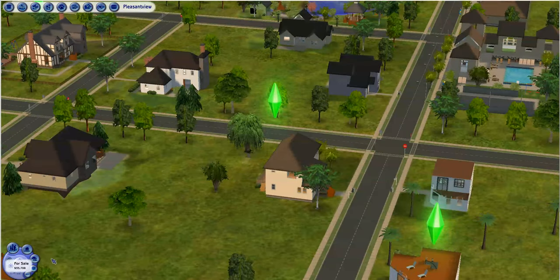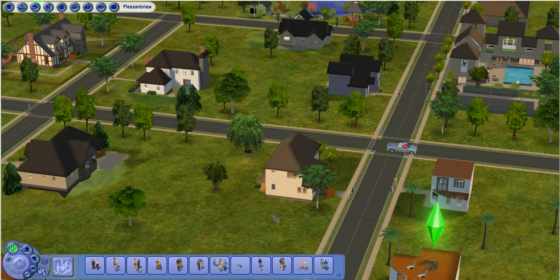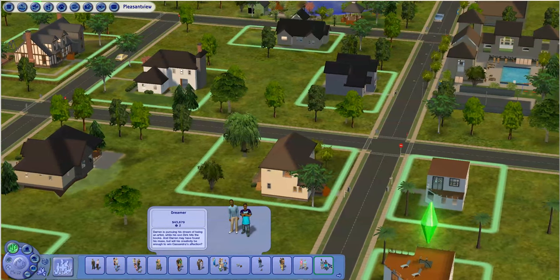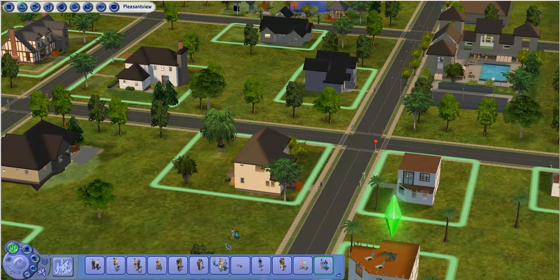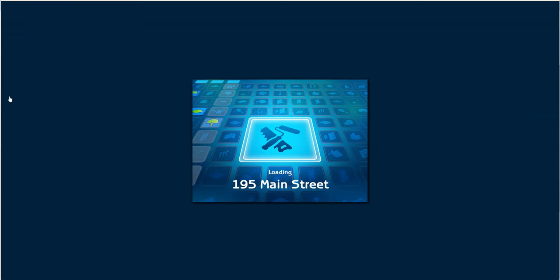Okay, so I did double-check it — it is absolutely fine. We are going to move them into the lot, and now I'm going to go ahead and check to see what my budget is. My budget is $43,679 — that's what I've got to work with. We are not going to move them into the house; we're just going to redesign as is.